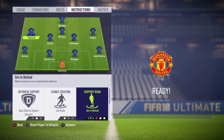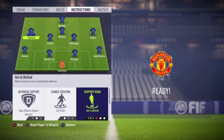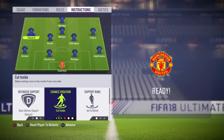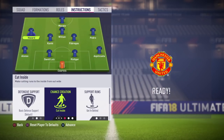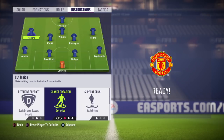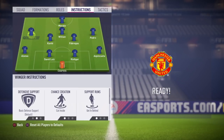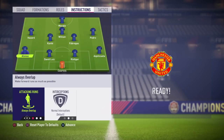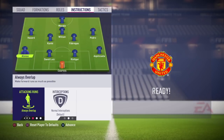For Hazard, I set 'get in behind' and 'cut inside.' I choose cut inside because Hazard is Chelsea's best player — he can score a lot of goals in a match. Most of the time I score two or three goals with him. He has a really good shot, so that's why you want him cutting inside.